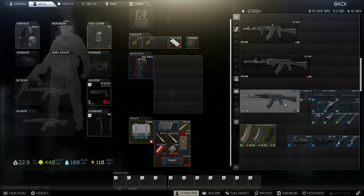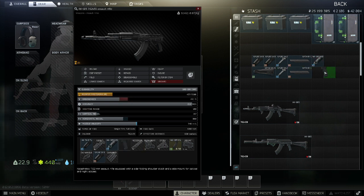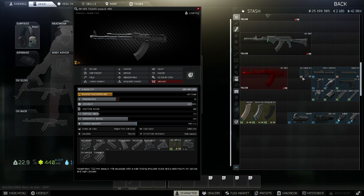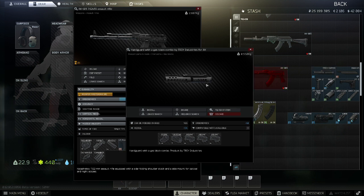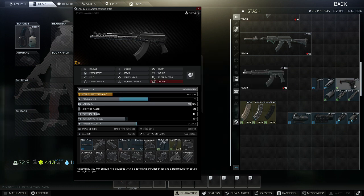And finally, our meta build. For this we're going to strip off basically everything — the stock, the rear sight, the dust cover, the pistol grip, the muzzle brake, the stock handguard, and the gas tube all need to come off. We can then add the new US Palm pistol grip, and the Troy combo handguard — this one is actually a gas block in the same thing. It's the new meta one: basically 5% recoil reduction and 10 ergonomics. The Bastion dust cover goes on again, and you'll need a PT lock for this one.